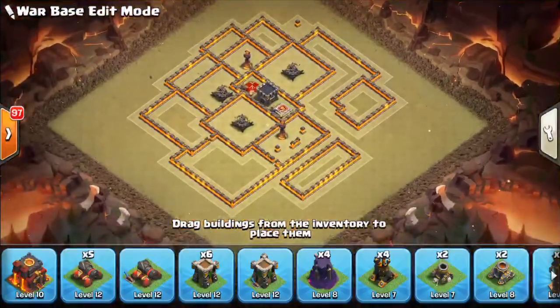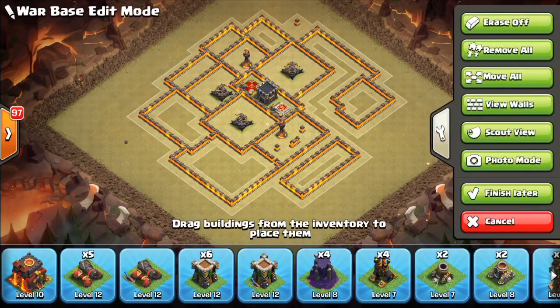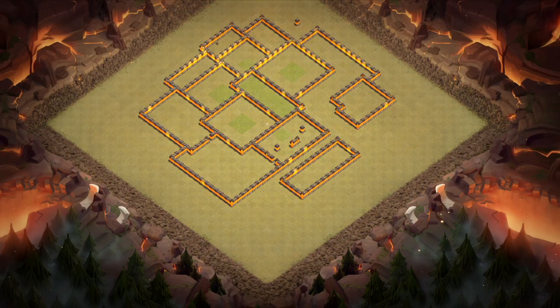Now if you take a look, most of the places we have — for example at 11 o'clock we have those walls to protect the inferno tower and the expo; at 7 o'clock we have those big layers of defenses to protect the expos again; at around 4 o'clock we have a nice layer of walls that are going to have defenses inside to protect the inferno towers; and at around 2 o'clock we have a big layer of walls as well to protect the expo.